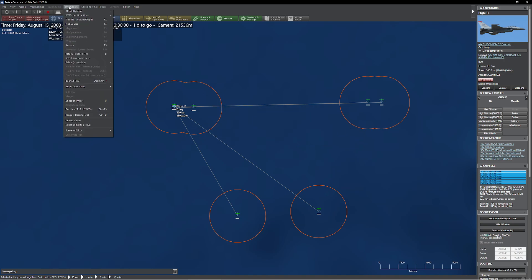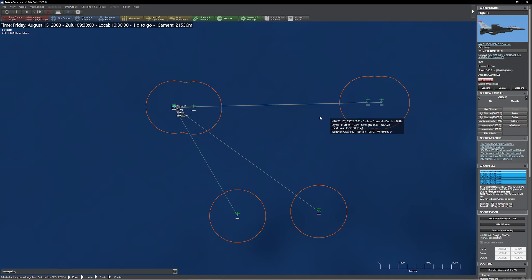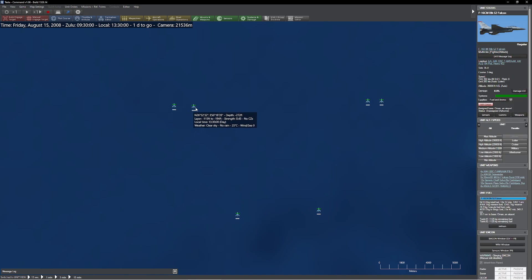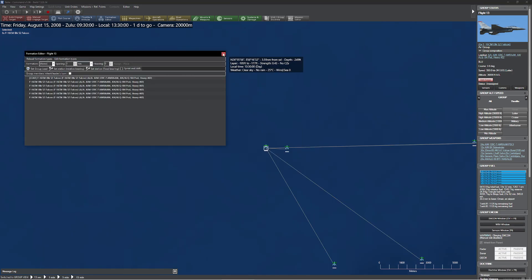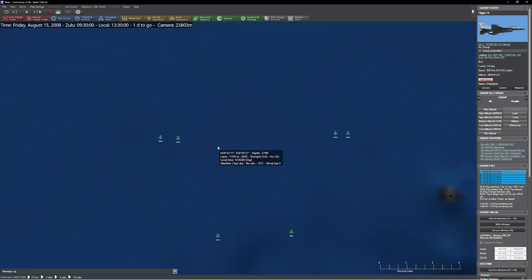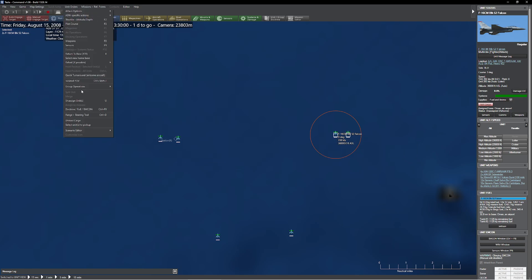There are a couple other things we can do with groups. If I go up to unit orders here, you're going to see all sorts of buttons, including one that says merge and one that says split. Now you're probably wondering why you can't push those buttons. The reason is this is the group selected — these are the individual units. If I press nine on my numpad, it will actually show you where they're supposed to be. These merge and split options are not for groups — they are for ground units.